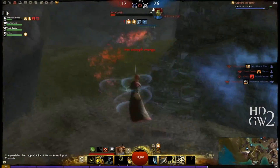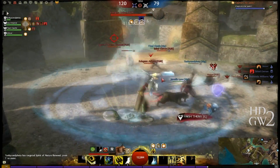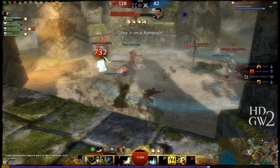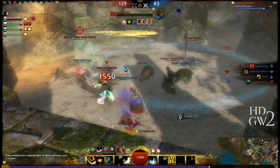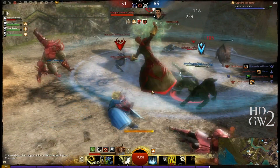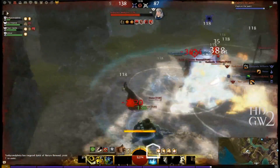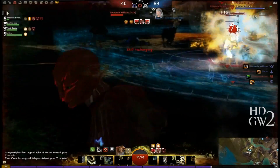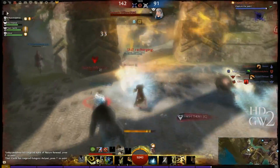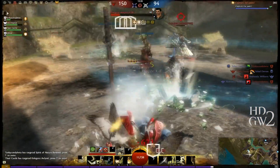This ranger is hunting down that elementalist and gets the kill, using the Rampage as One elite skill, which gave him some extra damage. He's got the Healing Spring rather than the healer's one, which is proven to be very versatile — multiple players on the team benefit from that heal, and it can also remove conditions off teammates. It adds to that point-defender style where everything is oriented around AoEs, defending teammates, and putting damage on the enemy.